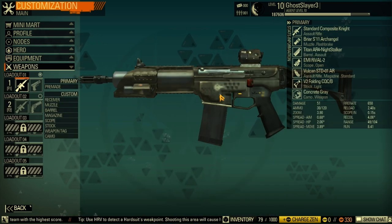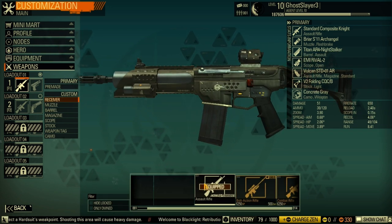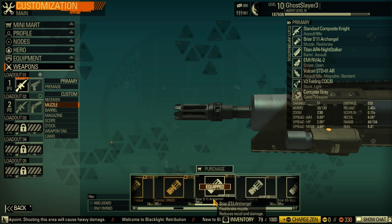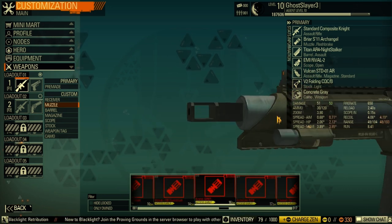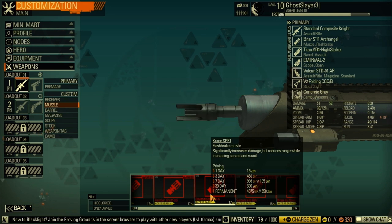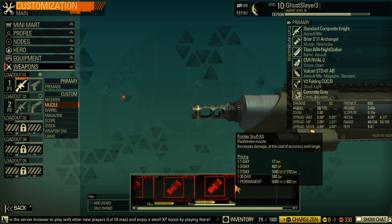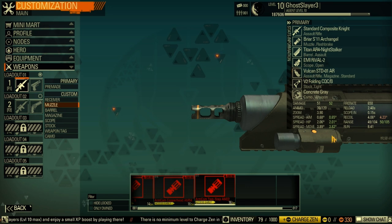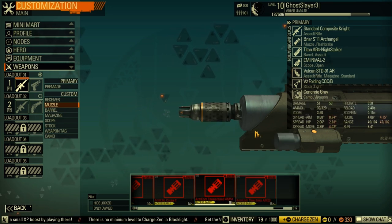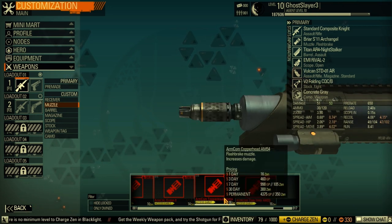Now for weapons on the damage build — assault rifle. I'm using the Briar S11 Arcangel. You could use this at level 17, but it's a high-level item. This one is the best because spread is reduced by a lot and damage increases, although the second-to-last option has more raw damage.